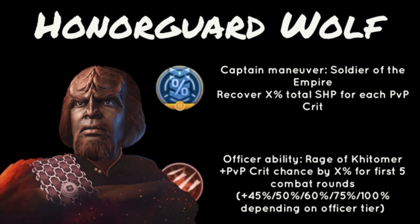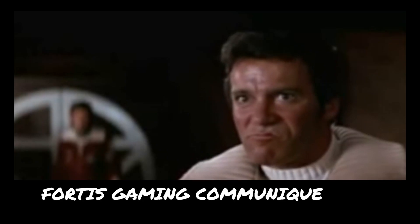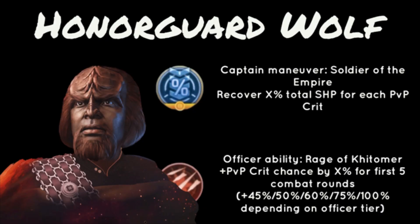So Onagard Worf — here's his Captain Maneuver: Soldier of the Empire. He recovers X percentage of total shields for each PvP crit. You'd really want this officer for the PvP crit, and pairing him with someone like Khan is really going to benefit your game. His second ability is Rage of Kitama — again, PvP crit chance. You really need this officer.